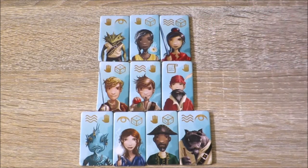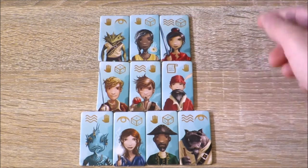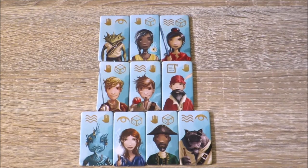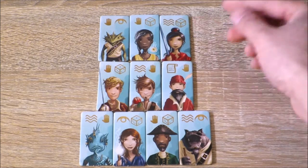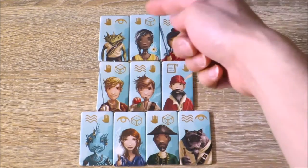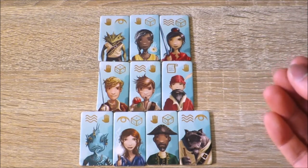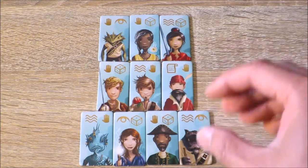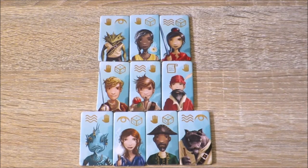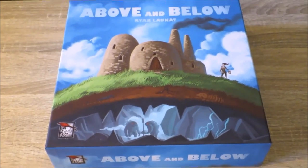The symbols on crew cards refer to bonus effects during the game. The wave symbol lets you add one to the speed of your boat. The die symbol means you can exhaust that crew member to roll one extra die during combat. The eye symbol means when you're attempting to influence or ally with an isle, you exhaust that crew member to gain one extra influence point. The other side of these crew tiles is used in Ryan Lockett's other game, Above and Below.